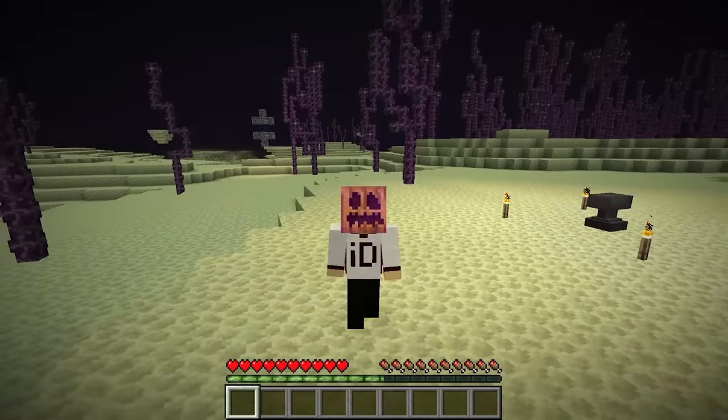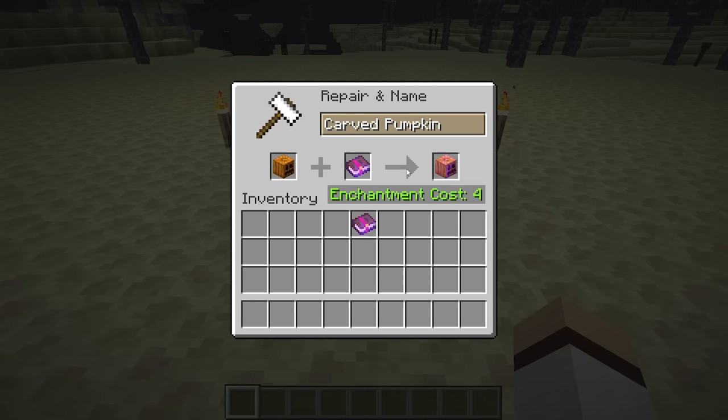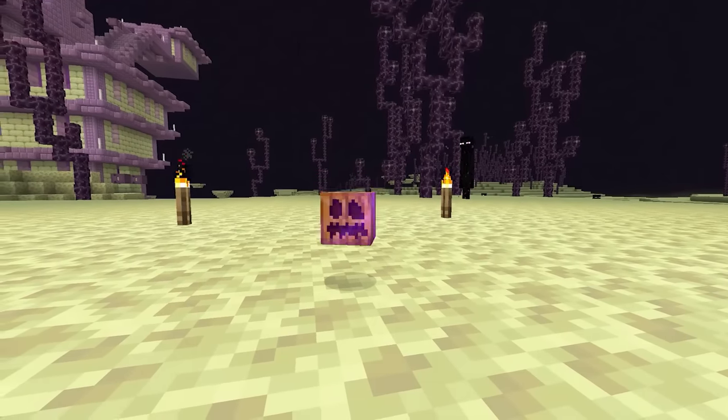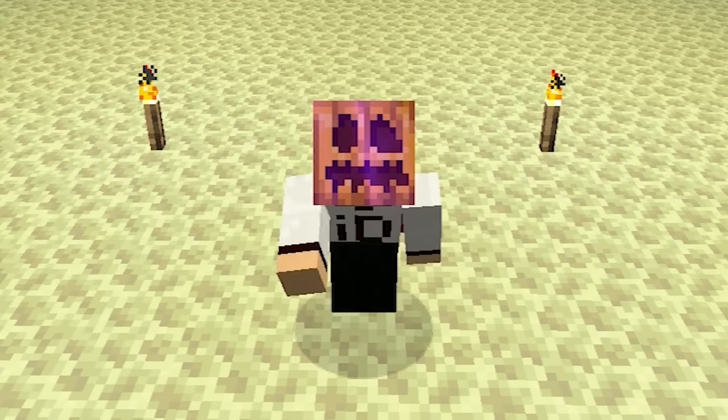Carved pumpkins are the only blocks in Minecraft that can be enchanted. They can only be enchanted with the Curse of Binding and the Curse of Vanishing enchantments. This means if you wear the cursed pumpkin, you won't be able to take it off until you die. Have fun trolling your friends with this one.